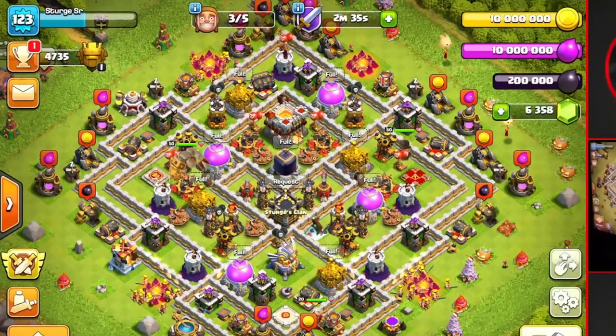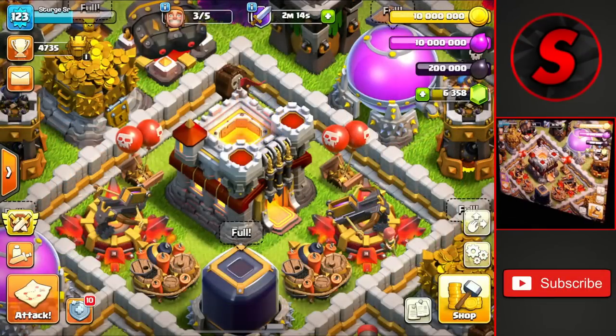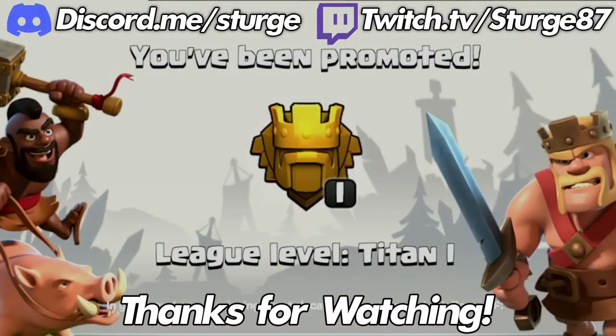We make it up to the goal for today at 4735 trophies inside of Titans 1 and get the badge as we get promoted up to Titan 1. Hope you've enjoyed today's video — if you want to see me using super hog riders, check out the video I have linked on the screen now. Thank you guys for watching and I'll see you in the next one. Peace out.